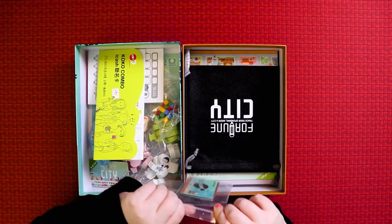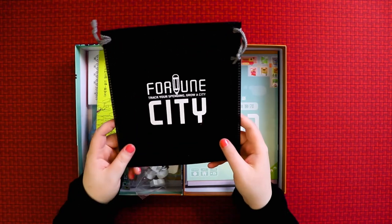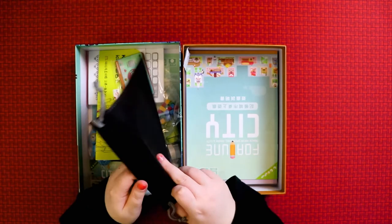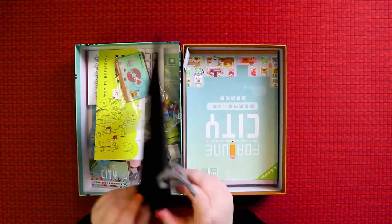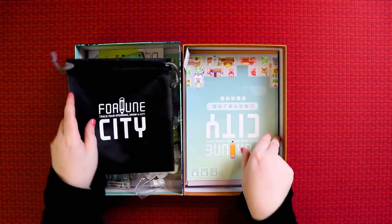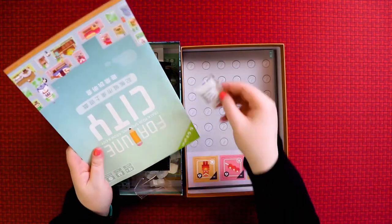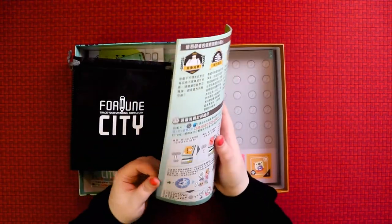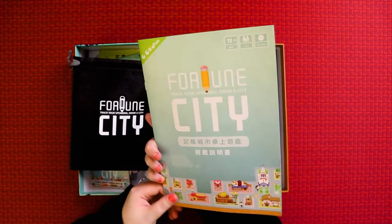We've got a big bag — 'Fortune City: Track Your Spending, Grow a City.' In here go the tiles you use to build your city. When you replace them at the end of the round they come from here, or it might be the meeples that come from here. And here's the other rulebook in another language — there's always silica gel in these Asian games.